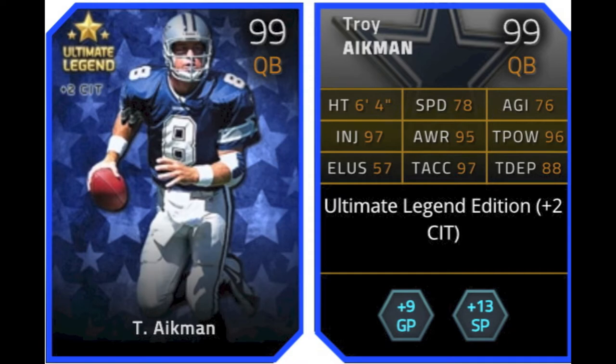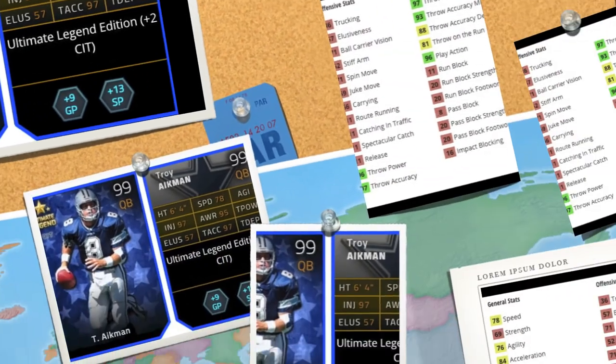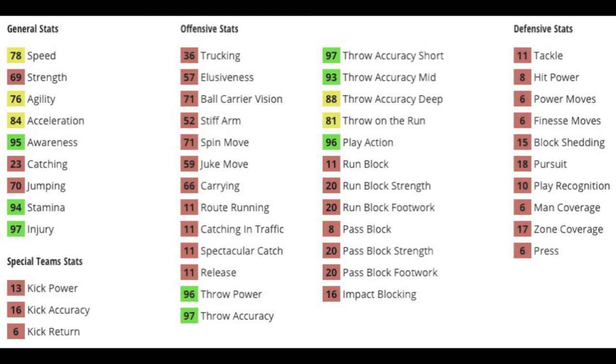First, Troy Aikman, 99 overall quarterback. He gives plus 2 to catch in traffic, plus 9 to ground and pound, and plus 13 to short pass chemistries. He doesn't have any crazy stats that stick out — not really a running quarterback. You could run with him, 78 speed, not bad. All his throw power is not the greatest. 96 and 97 throw accuracy, so he's a balanced card, nothing too great. 95 awareness is obviously the reason why it helps him get to a 99.